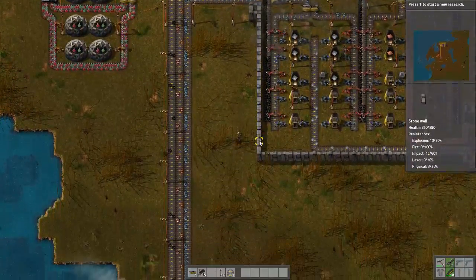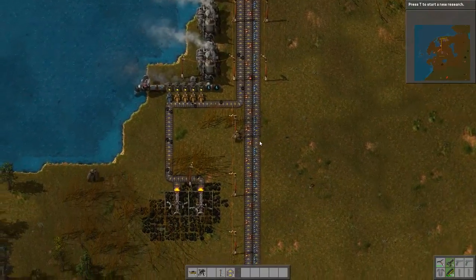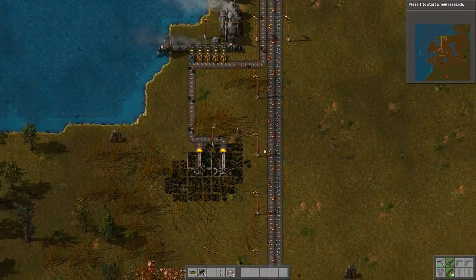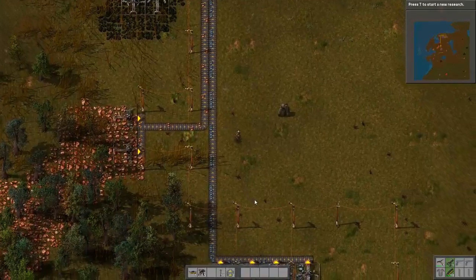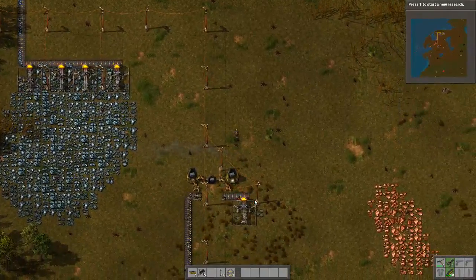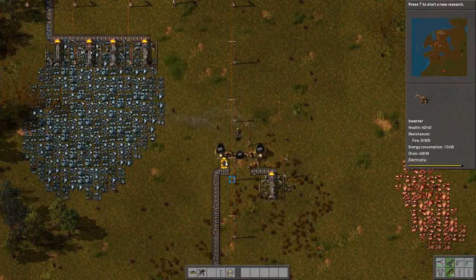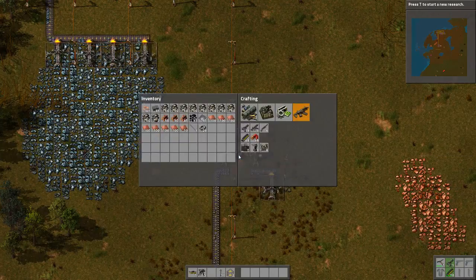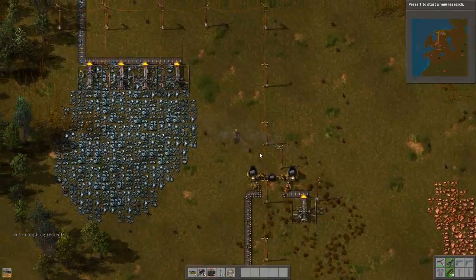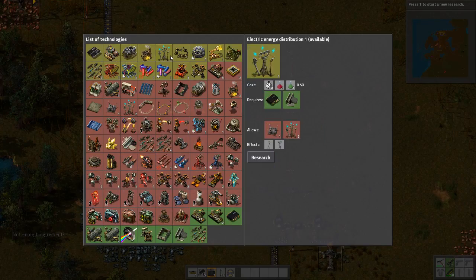I'm just protecting that because there are a lot of aliens who want to attack that part and we don't want that. That south wall is going to be replaced really soon — well, it will be replaced at some point because we will be expanding that way. Seven more — that's not a lot. I'm going to leave these guys to do their job.